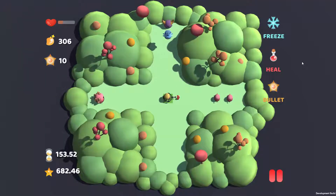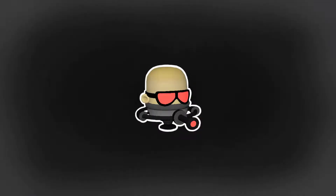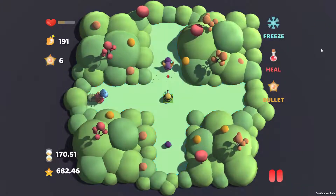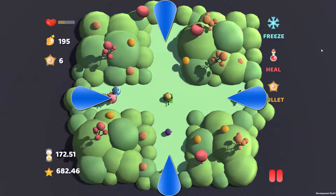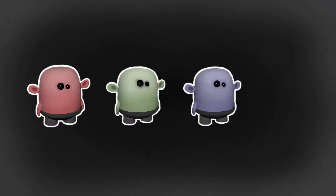The player controls this strange, squishy yellow man, wearing big goggles and handling a rotating gun that can shoot 4 different types of bullets: red, green, blue and purple. Similar cute, squishy characters spawn from all 4 sides of the map, each one with a very specific colour — red, green, blue or purple.